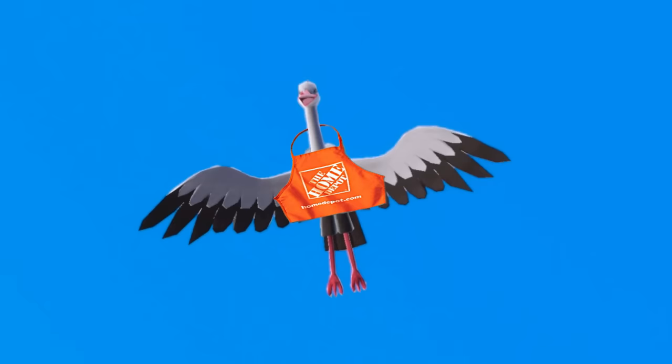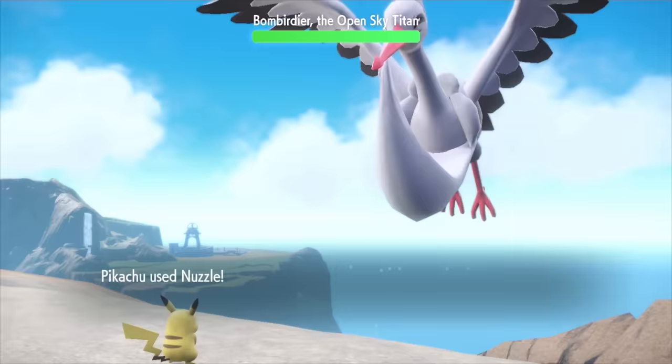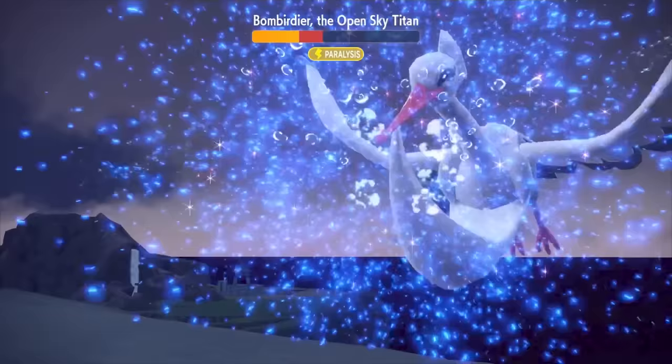But before the next gym, a Titan must be taken down. And what is with that apron? Do you work at Home Depot? Pikachu's main role here is to paralyze the bird by Nuzzling it. He does pull off one Thundershock before going down though. Then Quaxwell comes in to finish the job with a couple Aqua Jets.